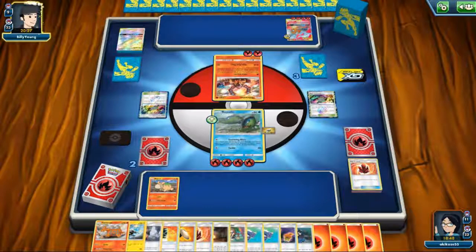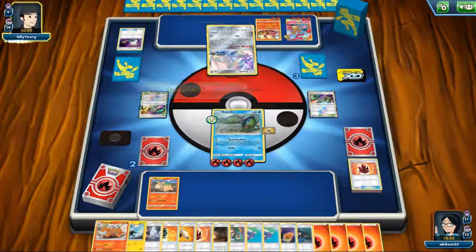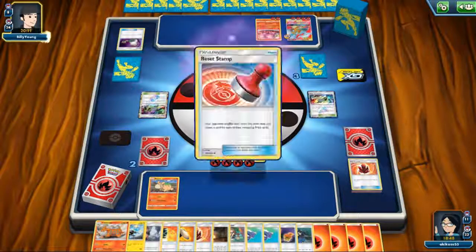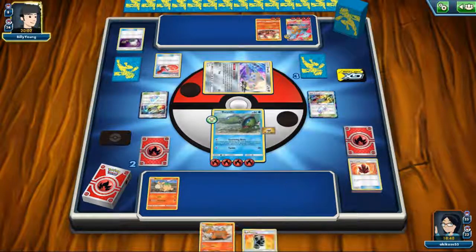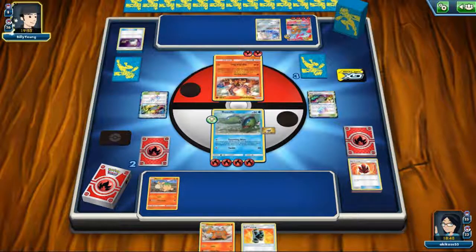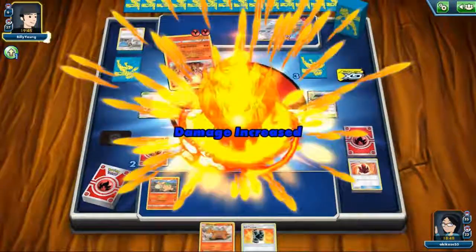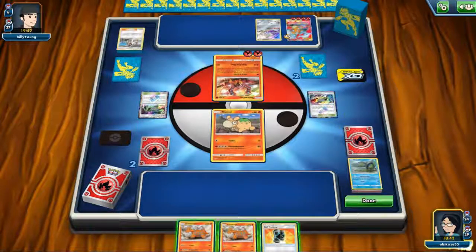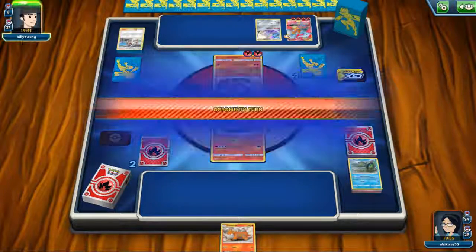And that's basically the end of this deck. As I mentioned, the extent of this deck is you can kill one big tag team with your GX attack and that's it. That's really what I feel and that's really what happened in this game. After this, I'm really not sure what I can do anymore. The Reshiram and Charizard can one-hit everything, so there's no way I can win this game. But I'm satisfied enough to have been able to kill the Charizard.